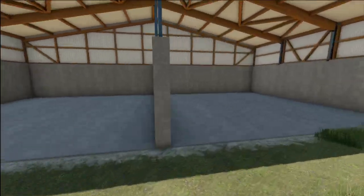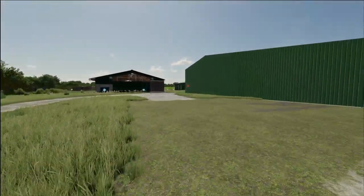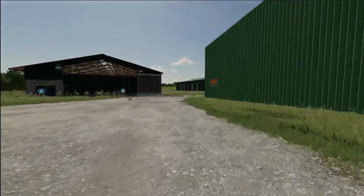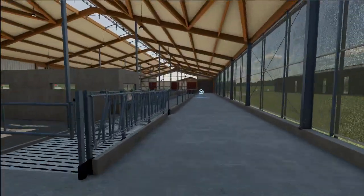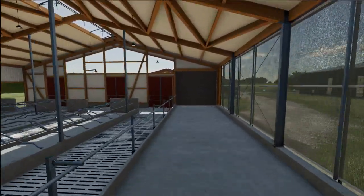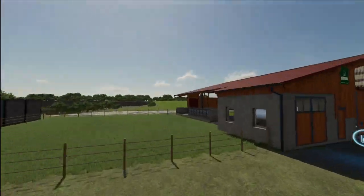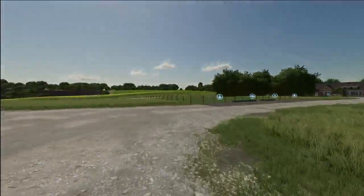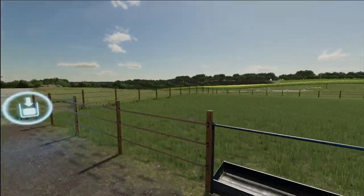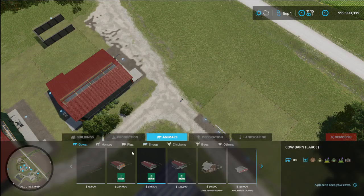This barn will hold — one side is going to be straw, one side is going to be hay, and we're going to have to do wheat as well just to make everything work. We also have our cattle barns — we'll be running dairy and we'll be running beef. Our two productions here will both be dairy, and then our open pasture — I'm not yet done setting it up — but this one here will be a beef pasture.